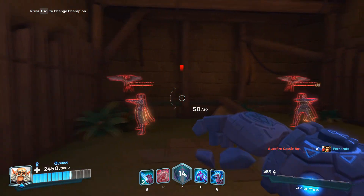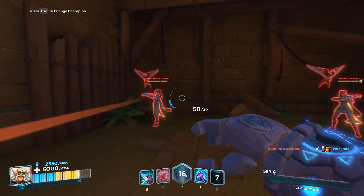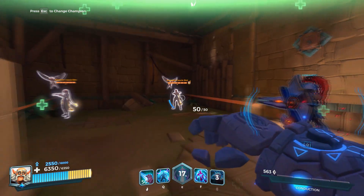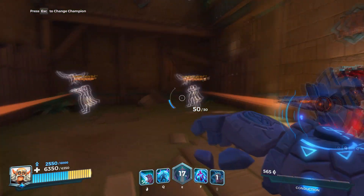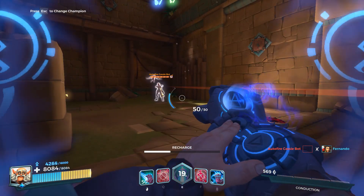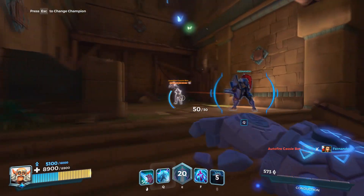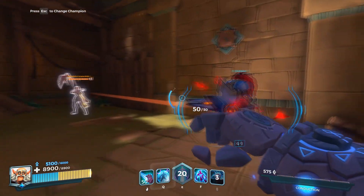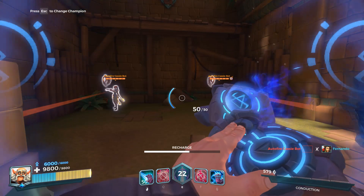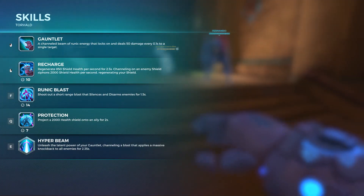You can also see the shield indicator on the left next to where my ammo counter is — it's like on half there. The shield doesn't regen automatically; you have to regen it using your right click or your Q. So all together we have around 10k life, which is pretty ridiculous.